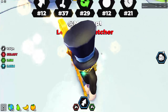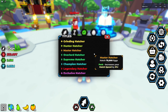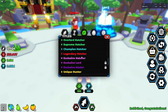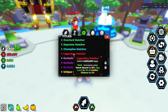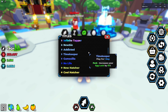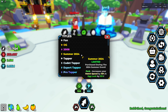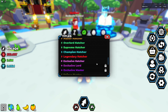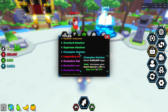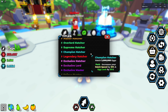Above my head is the new title they just added called Legendary Hatcher. I'm happy about this one because I am a hatcher — it requires 5 million eggs and gives 15% hatch speed, luck, and 1% golden chance. That is awesome and it's the best hatching title. Compare that to the Champion Hatcher at 3 million eggs which gives 10% hatch speed and 15% luck — this one is only a little bit better, but strong for anyone who has it.